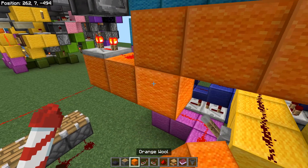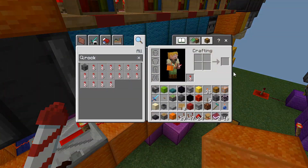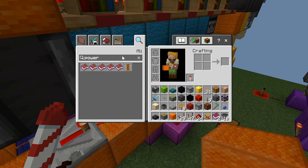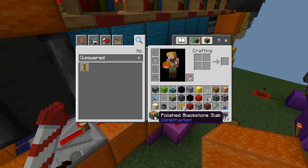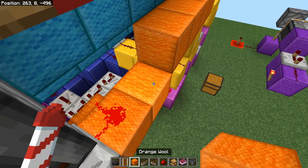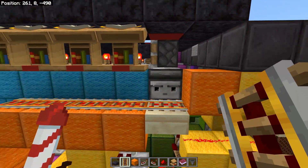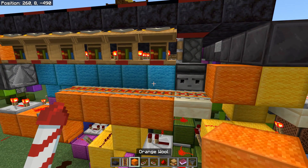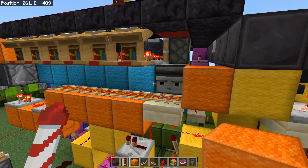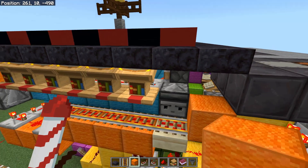One solution you could try is to take out the redstone dust and grab yourself a powered rail. This is just a temporary fix — put a repeater here because powered rails are faster than redstone dust for something like this. See if that fixes it. Hopefully there isn't really an issue with powered rails so far.